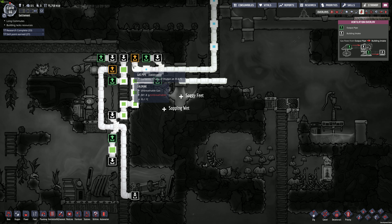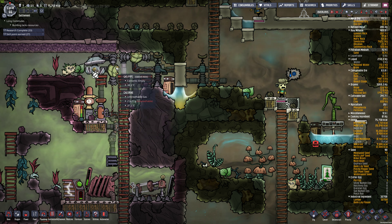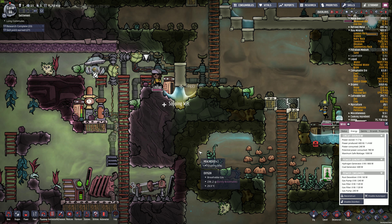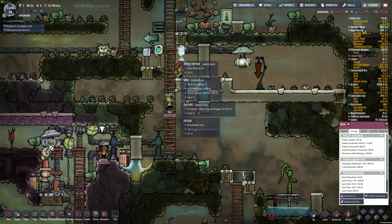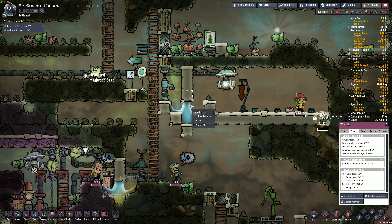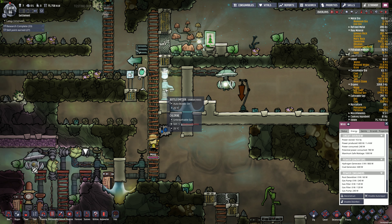That'll stop everything here, so the filter should stop draining power. I don't think they use power when they're idle - power produced, power consumed. We're good. Oh, I always forget to keep an eye on these water locks and they overflow. So that's probably good - we've got 999 and we want maybe 400 on the top. And then we can stop this.